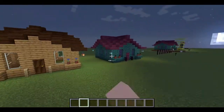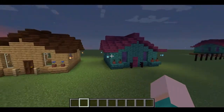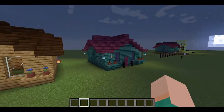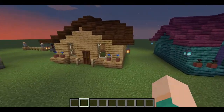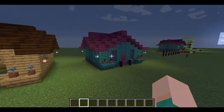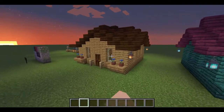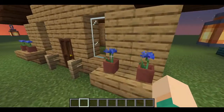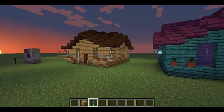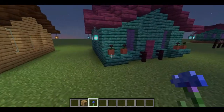There are two other examples over here — both are the exact same houses but the blocks are different. Because of this difference, you can clearly tell that this house is intended to look scarier than that one. The cornflowers also play a role here, as this house has cornflowers while the other has wither roses.